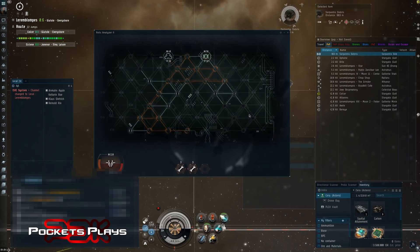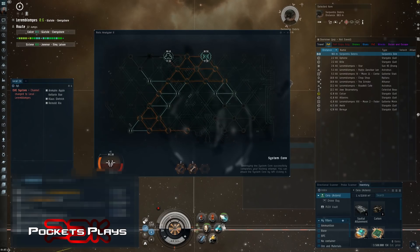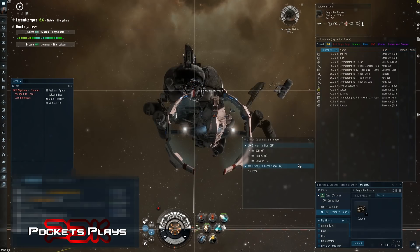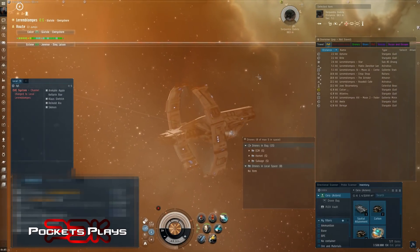There he is — let's do these, kill it, and there we go. So that's what we got: carbon. We got about 3.5 million ISK out of that site — not actually a very good one comparatively.